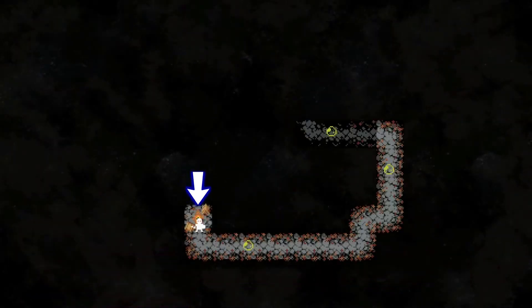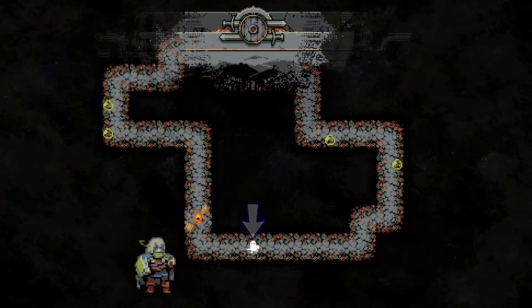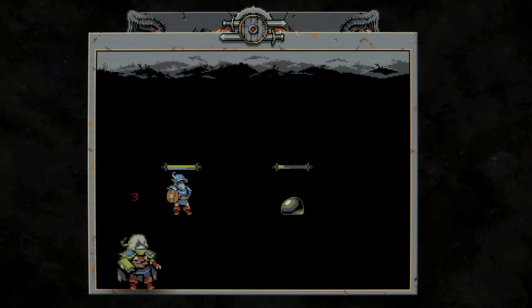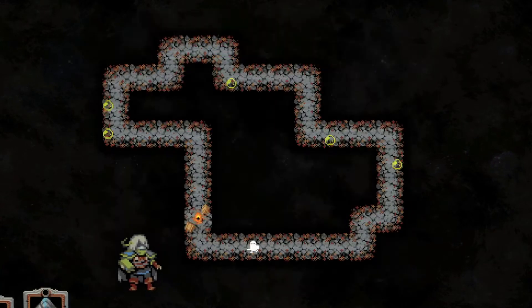I started my adventure here in darkness. Why is my character moving on their own? Hold up, a battle already. I didn't even want to walk here. How do I pick attacks? What, the character auto attacks?